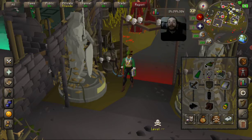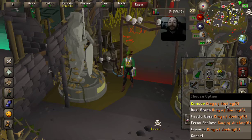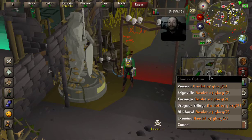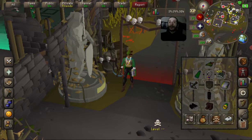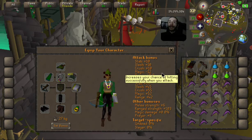Because we're going into deep wilderness, you don't want to risk too much. I'm risking the Robin Hood hat, which could be swapped for an anguish. We're also risking our bolts — about 100k. Keep around 400 so you can get two kills. 200 ruby bolts e is absolutely fine. Got a ring of dueling so you can come back to the PvP area and the Ferox Enclave — you definitely want to get back there as fast as possible. A glory is really useful too because you can teleport out at level 30 wilderness rather than using the maze teleporters.